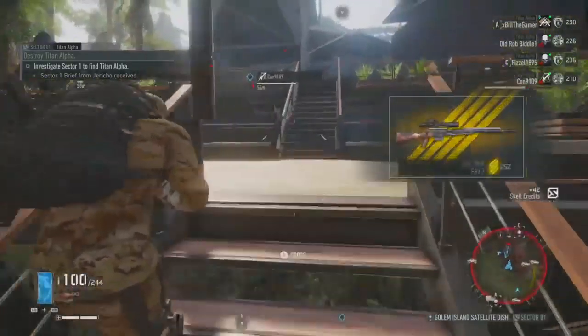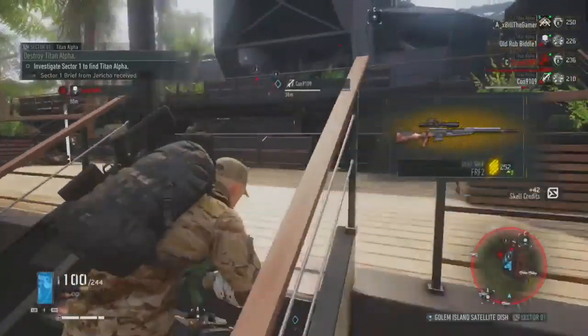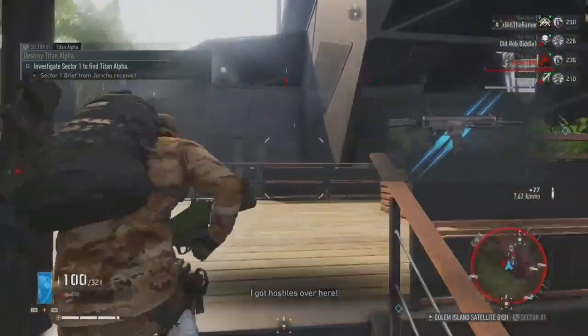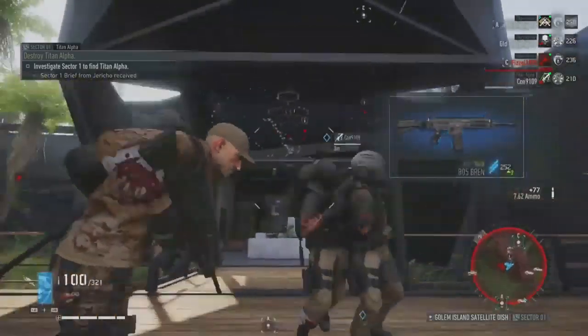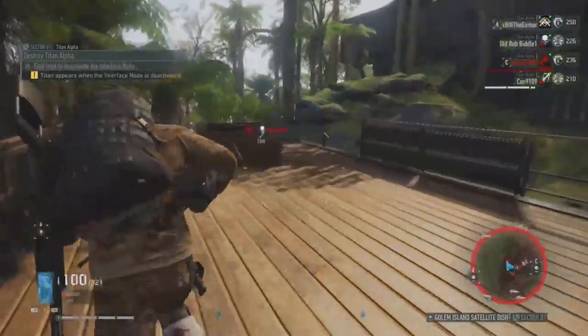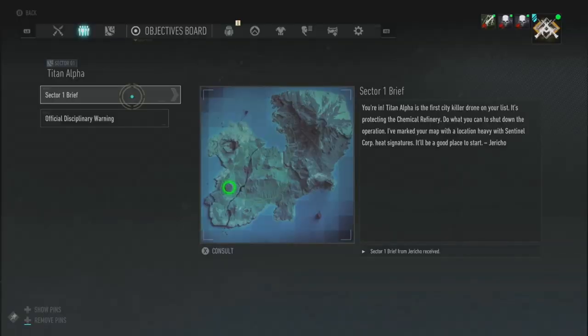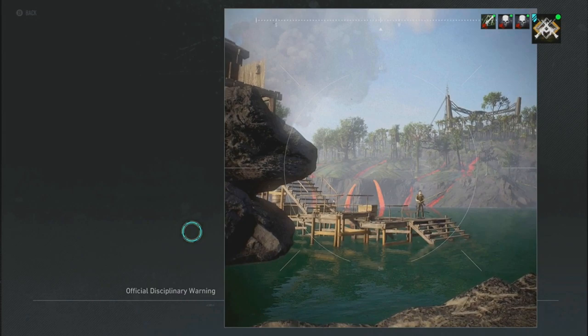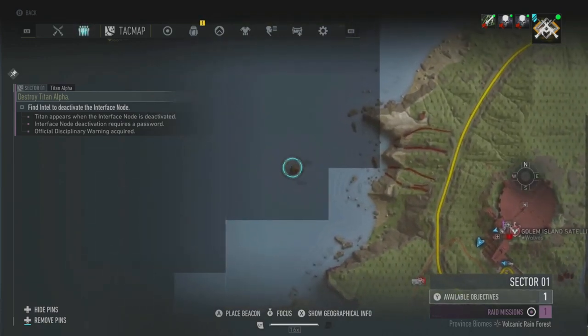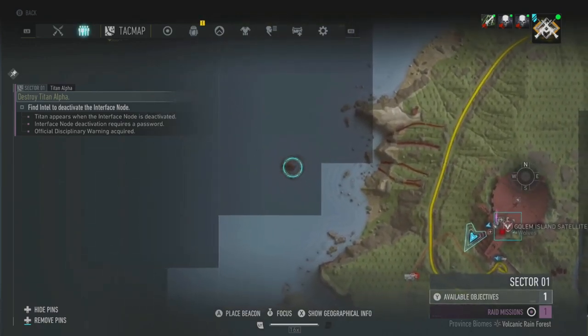Once you're in, the island is split up into sectors and you're going to be starting in sector one. Your first area to go to is the Gollum Island satellite dish. When you are here there will be intel that you can gather, and that is going to give you another picture. The first image will pinpoint the location on the map of where you need to go, and then once you have the intel it's going to give you another picture showing a guy standing on a dock area on a fishing trip. That area is just to the west of the satellite dish on a little island just off Gollum Island.